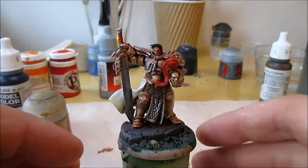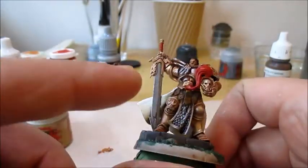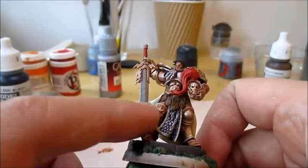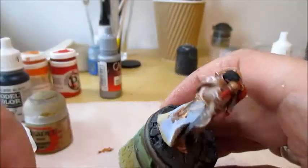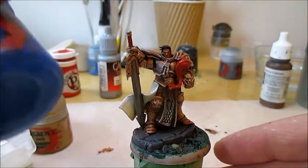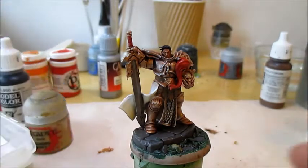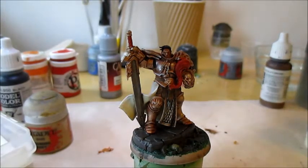Next up, the areas that I want to be blue — so that'll be the outside of the cloaky thingy, the battle skirt, the trim on the loincloth, and the shoulder pad with the marking on it. And for that I'll use some Kaldor Sky, but again, that's just because it's the first dark blue that caught my attention.